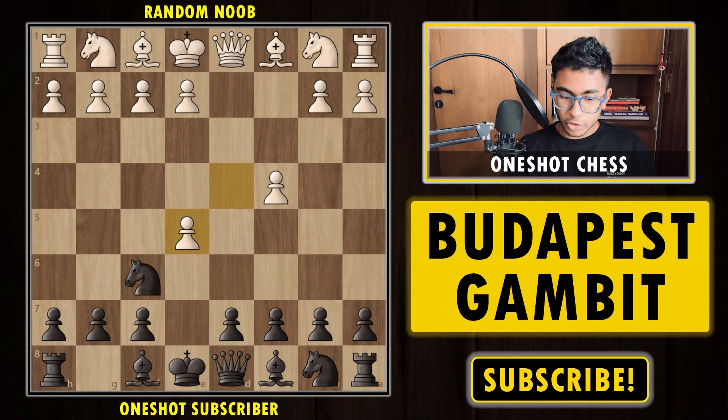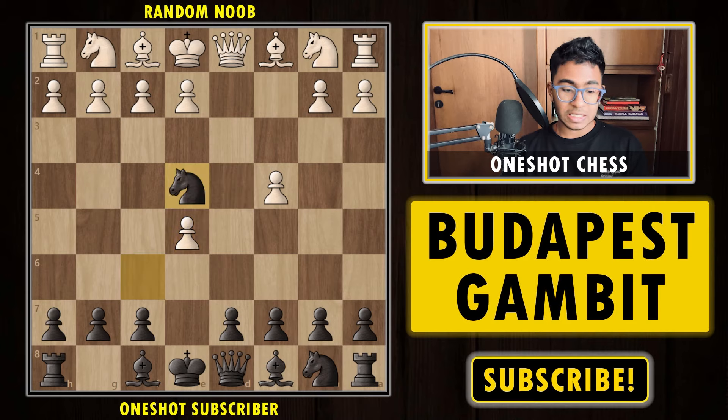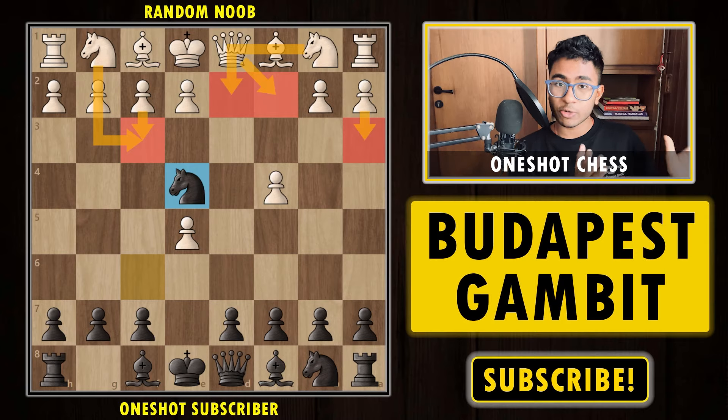But instead of knight g4 today, we are going to play the move knight to e4. I'm not sure how many viewers have seen this position — I've seen it for the first time. After knight e4, the knight is placed at what looks like an awkward square, but it is still in the center of the board, and pieces in the center are considered the strongest. The knight is pretty much centralized. There are five white responses we'll consider: f3, a3, knight f3, queen c2, and knight d2.